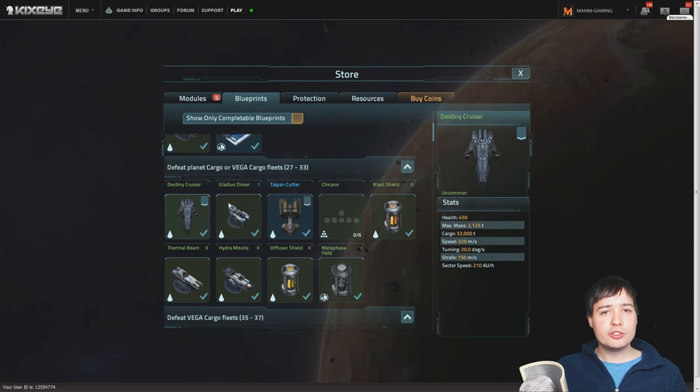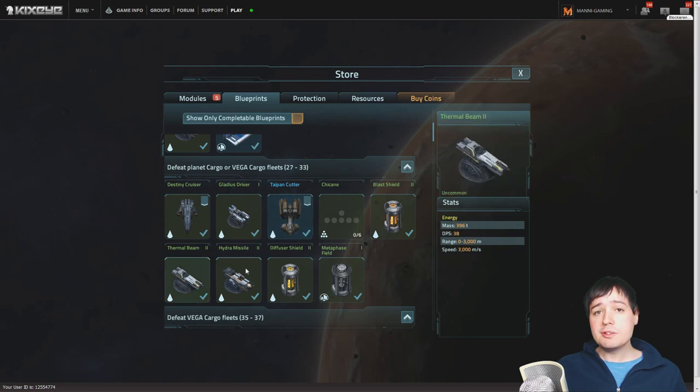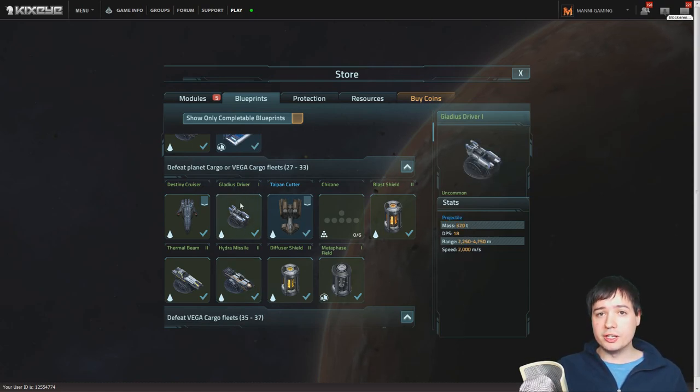The Destiny Cruiser is also an interesting Vega ship, and the Titan Cutter is going to be one of your most beloved ships in the future, but you will not be able to use it immediately because it requires a tier 9 ship factory and ship lab. The thermal beams are one of the most important and powerful rushing weapons you can get from blueprints. And the Hydra Missile 2 is not as important as Hydra Missile 1 because the weight goes up a lot while the damage gets only a little buff. So this is our focus — let's get going.